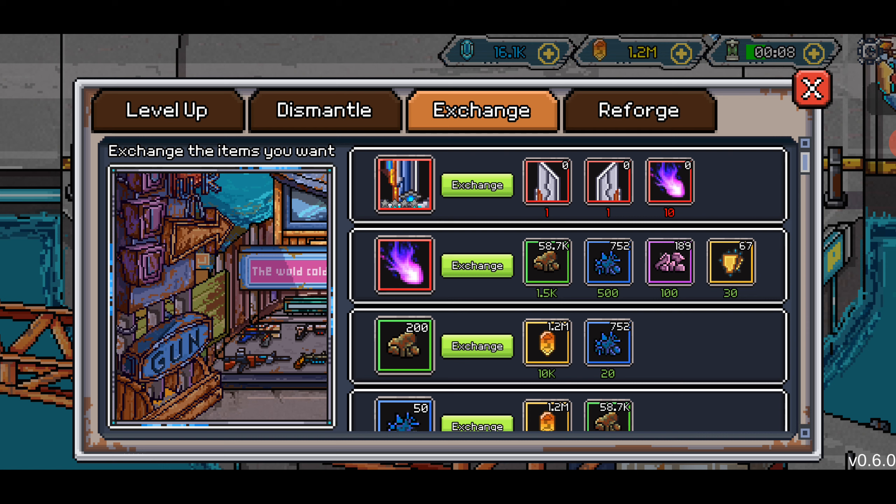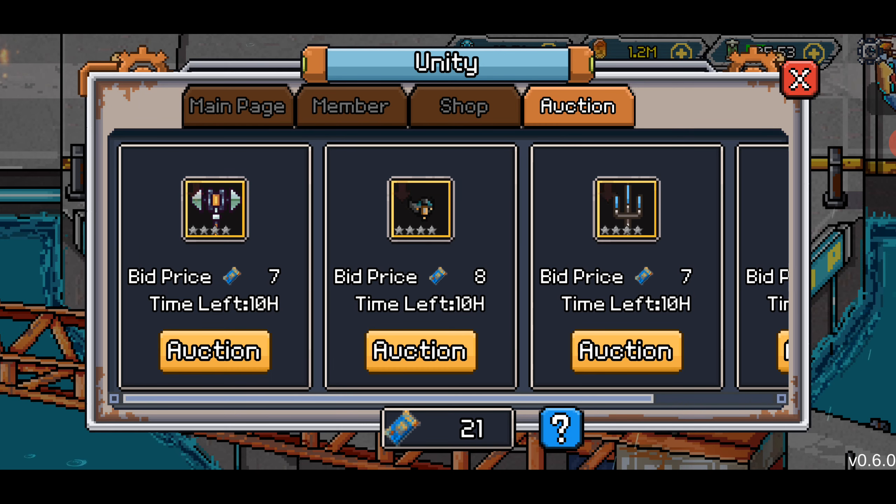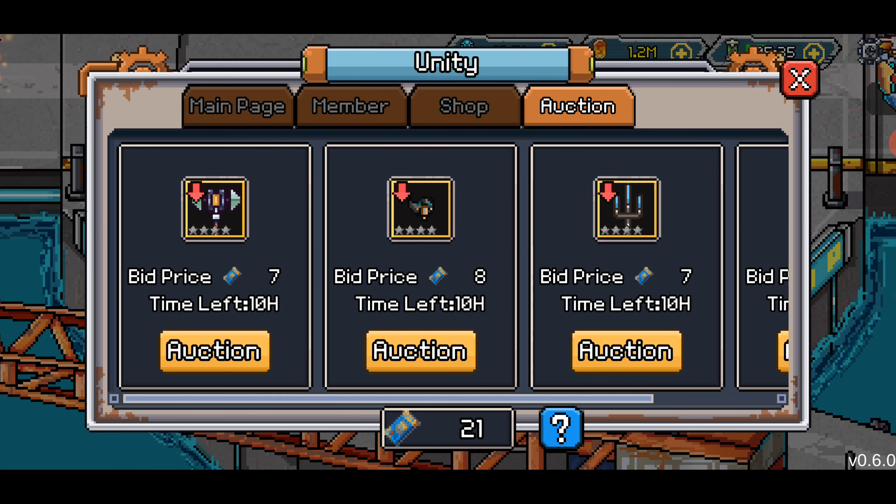I'm fairly frustrated with the Guild loot system right now. It's anonymous — for example, this middle piece went from a bid of 6 up to 7, so somebody in the guild has bid on it, but there's no way of knowing who unless people communicate. It would be nice to see 'bid price 7 — top bidder Gavix' or something. There's not a lot of tools here to manage your guild — it's just kind of free for all, and that's not the best way to do progression.